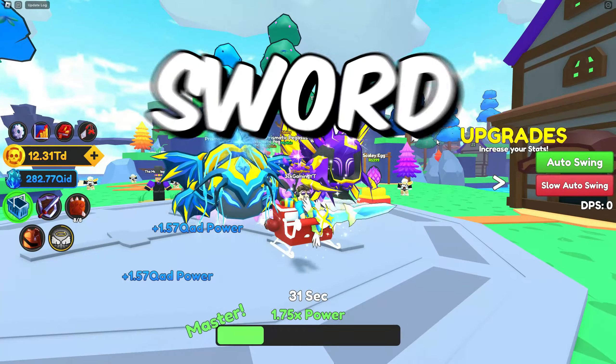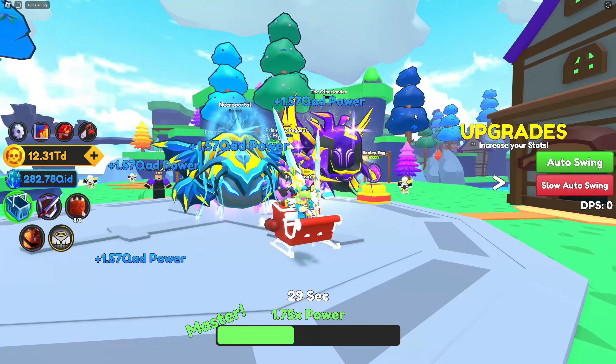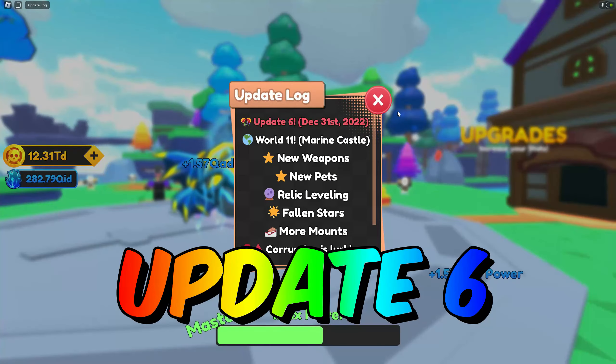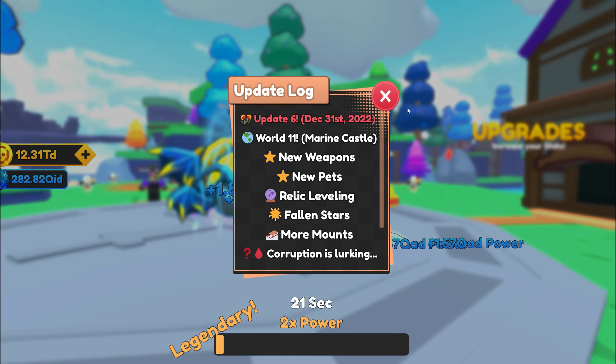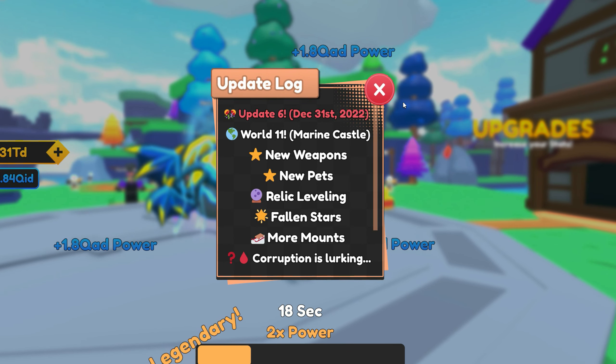Yo, what's up everyone and welcome back to Swordfighter Simulator. So today we have a new update called Update 6. This time around we're gonna have a new world called Marine Castle. We have some new weapons, new pets, and relic leveling.